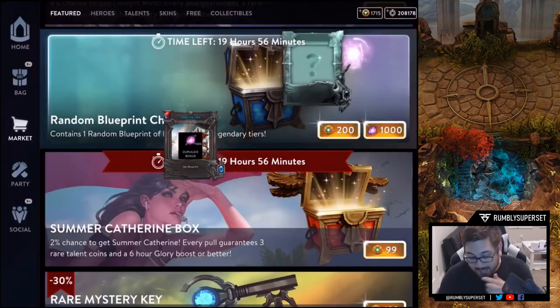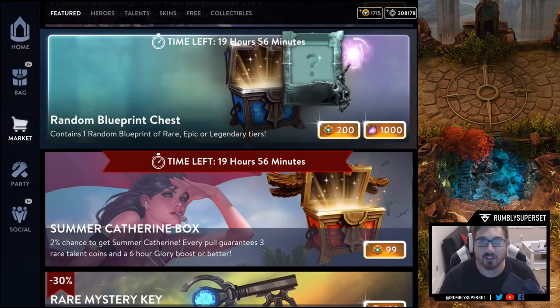Little Fox Taco — I already lost count, maybe 17. One thing I have to consider is that I need to save some essence to actually use the blueprints, because it costs essence to activate the blueprint and get the skin. But anyway, it's number 17 or so.